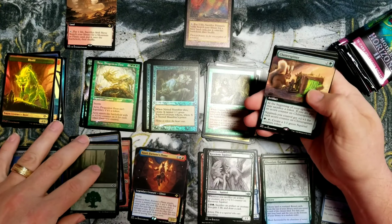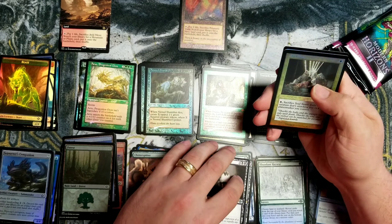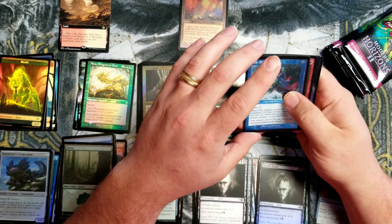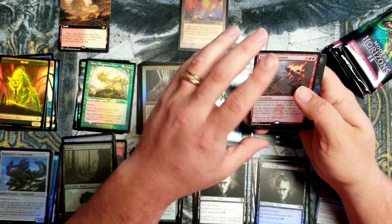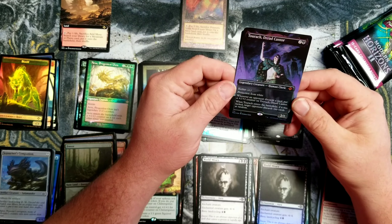Got a Forest. Chitter Spitter Extended Art. Got a Persist Sketch. Soul Snare Retrofoil. World Weary Foil Etched Sketch. Etched Tide Shaper Retro Foil. Etched Chanson Counter. Tauroc Dread Cantor Extended Foil.